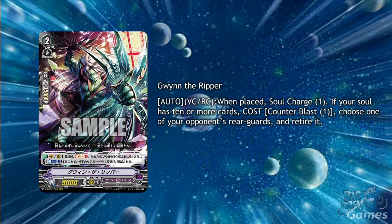For Dark Irregulars we have Gwynn the Ripper. He's a triple R grade 2 with auto vanguard circle rearguard circle when placed: soul charge 1, and if your soul has 10 or more cards in it, cost counterblast 1, choose one of your opponent's rearguards and retire it. He's not the best for setting up but once you get to that 10 soul he's a pretty cheap retire skill, and retiring the protect clan is going to be incredibly useful. It's nice that he can help set up towards the beginning of the game, but you would want to save him in hand for later in the game — that flexibility is what gives him the triple R status.